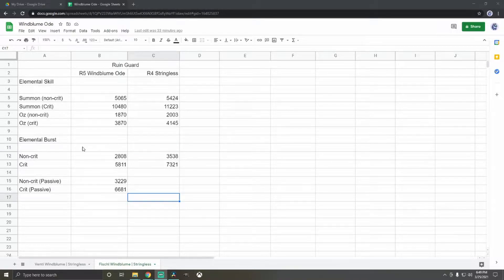For Fischl's Elemental Burst, I added the damage without the passive and with the passive. There are ways to activate the passive before using the Elemental Burst, so I added these two factors so you can compare honestly, if you used the bow correctly.